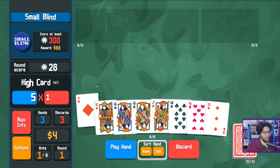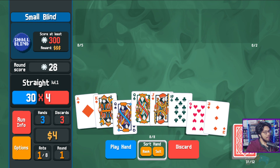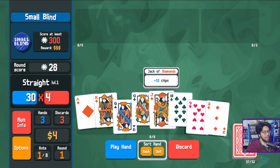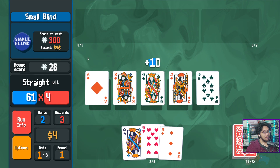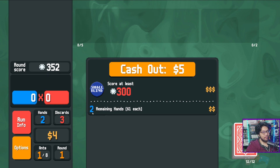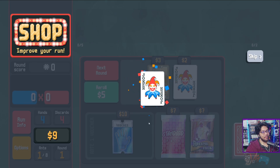Basically we have a straight now — one, two — so we should just play this. It's a straight, level one, times four multiplier. The blue part is the chips and the times four is the multiplier. Each card is worth 10, times four — 300 chips, we already got it! We earned a dollar per remaining hand, so five dollars total. Nicely done.